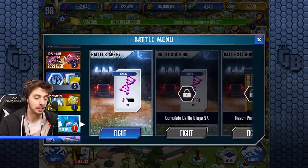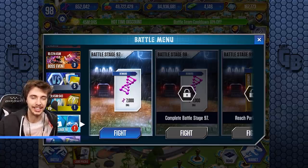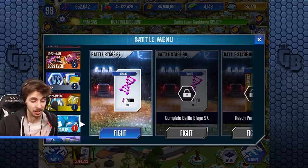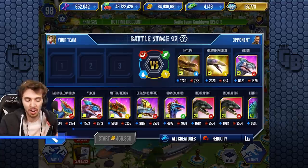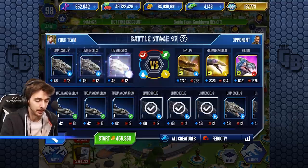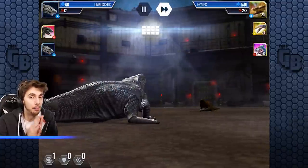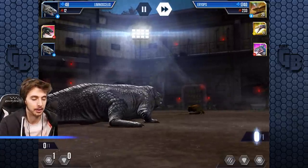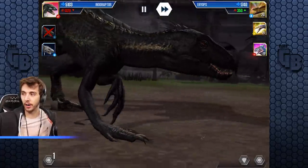We got 200 DNA plus 7,000 DNA for doing it - we are on battle stage 98 now. It's a shame these rewards are so boring. Battle stage 97: 7,000 DNA. Battle stage 98: 7,000 DNA. The previous 96: 7,000 DNA. Nothing more creative than that. That's a daily mission done! We'll keep using amphibians, all we need is one indoraptor. I made a mistake and didn't check the Pachygalosaurus health before that first attempt.